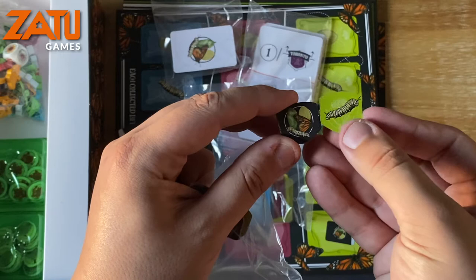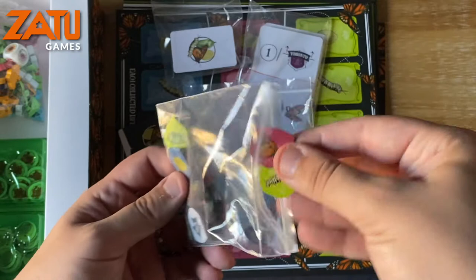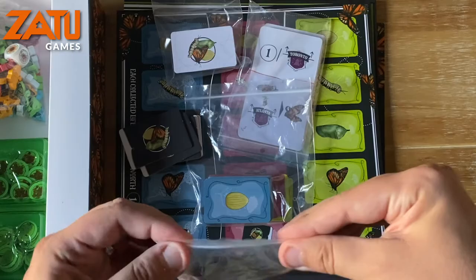Speaking of those stations, these are the station tiles which go on some cities — nice quality cardboard. Essentially if you go there, you flip it over and get what's on the back, which is a card. Sometimes they are bonuses to movement and that sort of thing.